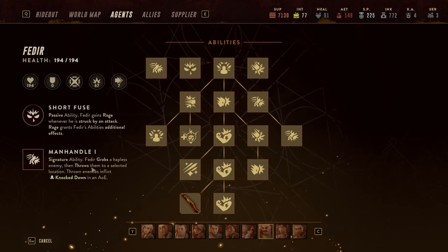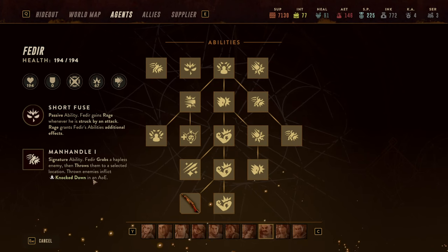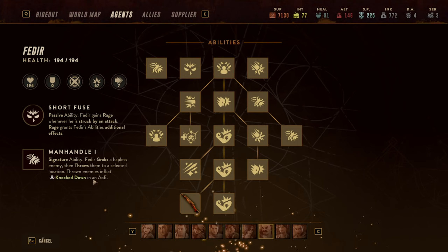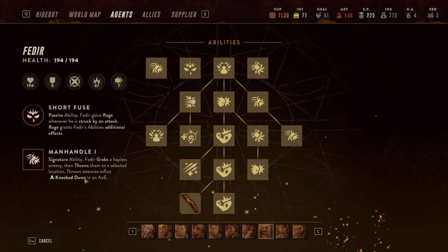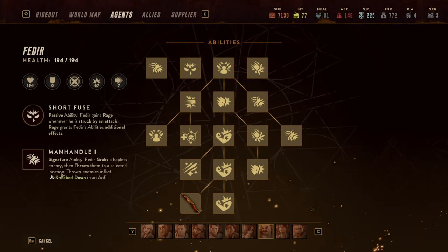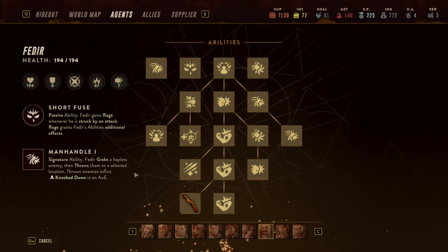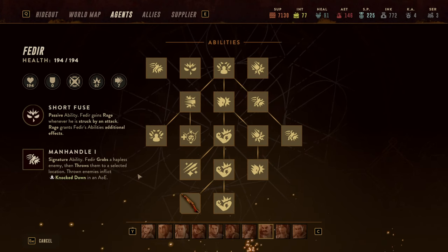Secondly, one of the best signature abilities in the game: Fedir can grab an enemy and throw him into a selected location, and in a rather large AoE — I think four or five in size — he will create knockdown. So massive crowd control on top of it. Once Manhandle is available it is a great ability by itself, but combined with all his other abilities it gets even better.